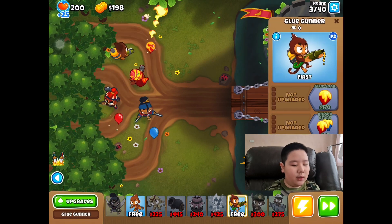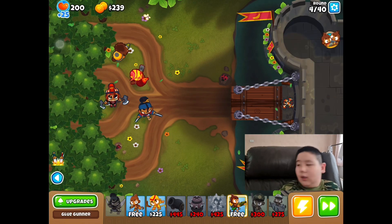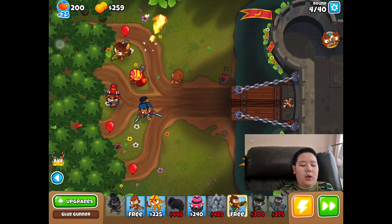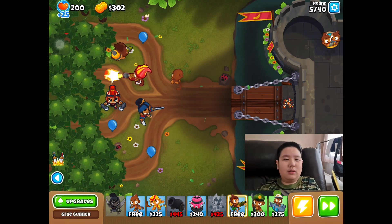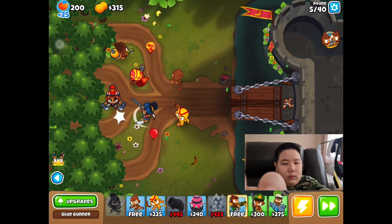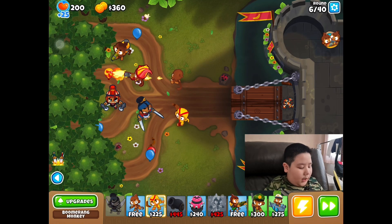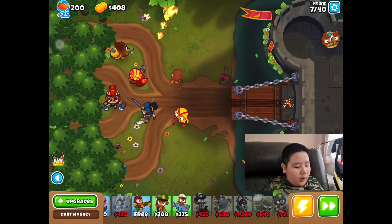Player two is my dad — he puts down Gwendolyn, because when I'm playing with monkey knowledge, the Dark Monkey and Gwendolyn are free. My dad's adjusting my camera a little. My mom plays the Boomerang Monkey down.